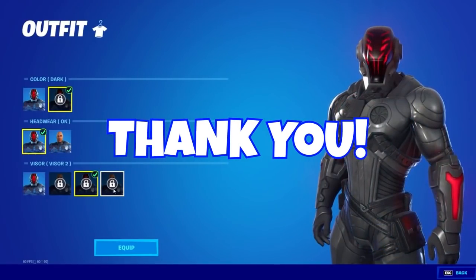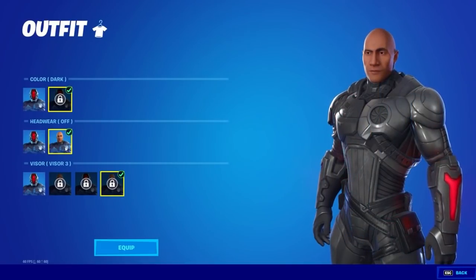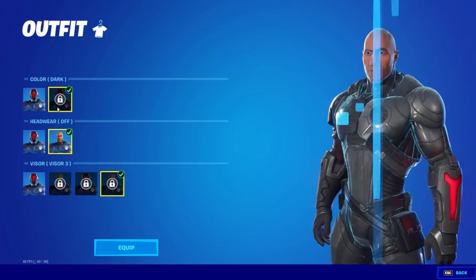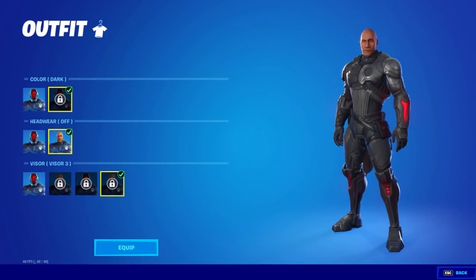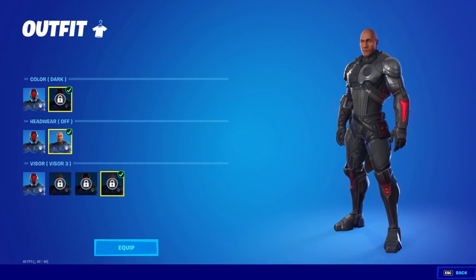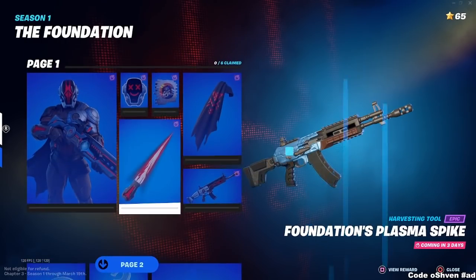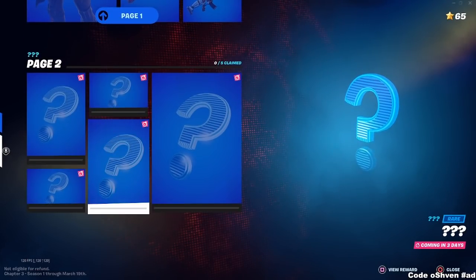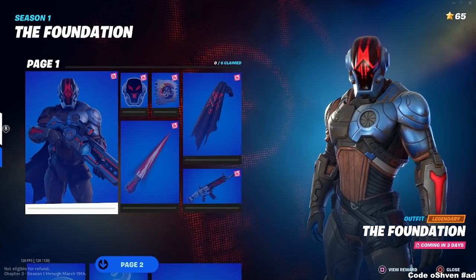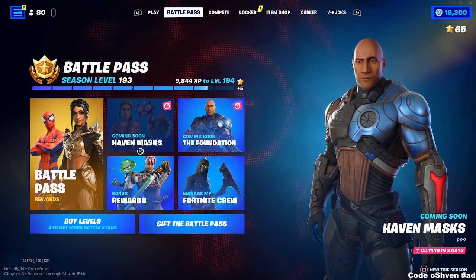The foundation skin will be dropping and we're going to be able to unlock it. With this brand new update, we're going to be getting new foundation challenges. And most likely we could be getting new styles, because as you guys know, we will be getting a rock style on top of the OG style with the helmet on. We're definitely going to be getting the rock style, so that will be on page two most likely. As you guys can see here on screen, the foundation skin with the helmet off looks absolutely deadly with the rock.